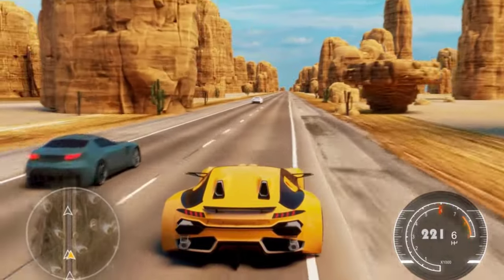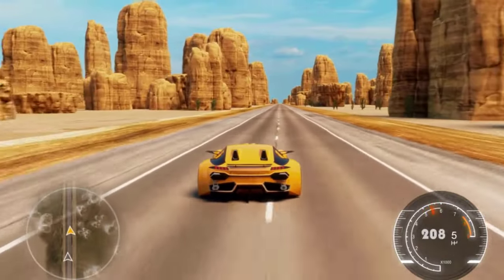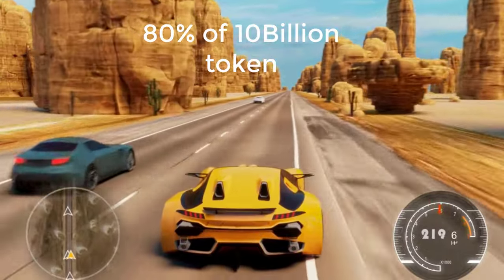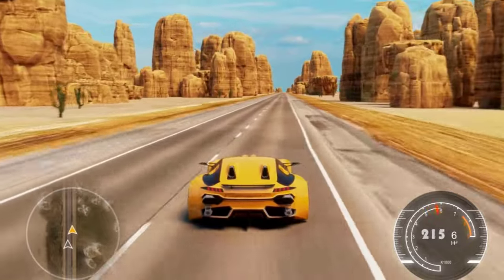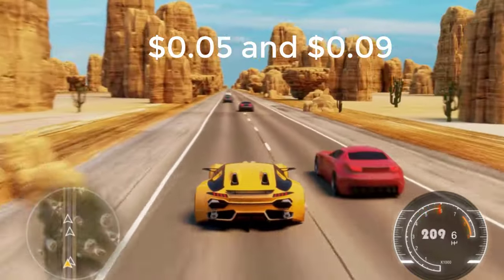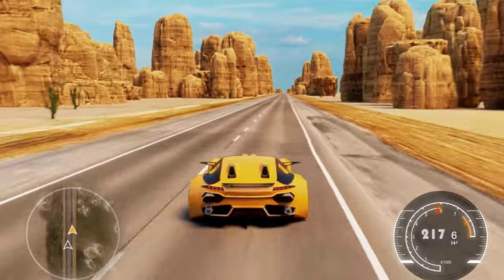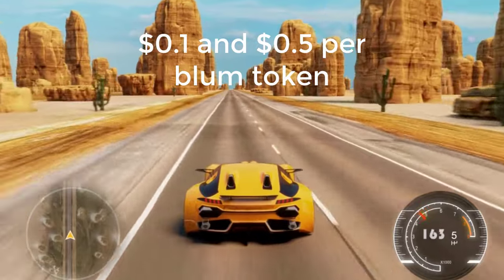Let's talk about Bloom price calculation. For example, if the total supply is 10 billion tokens and Bloom decides to release 80% of 10 billion tokens into circulation, that gives us 8 billion tokens. From this, I am expecting the listing price to be within $0.05 and $0.09, and the market can pump all the way up to $0.1 to $0.5 per token.